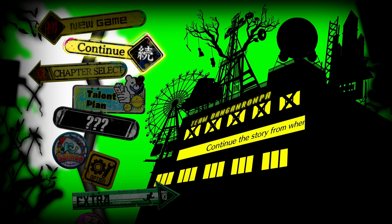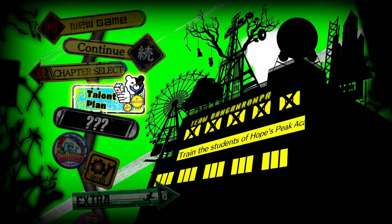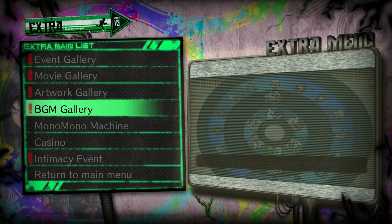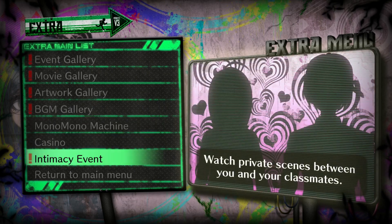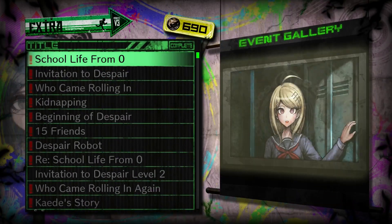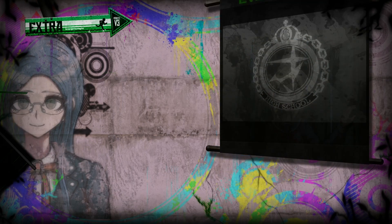The game is now complete and we have entered post-game. Let's get started by heading into the extra menu. Off-screen I've gone into the event gallery, the movie gallery, the artwork gallery, the BGM gallery, and the intimacy event, and I've purchased every single thing that we need to purchase at this point.